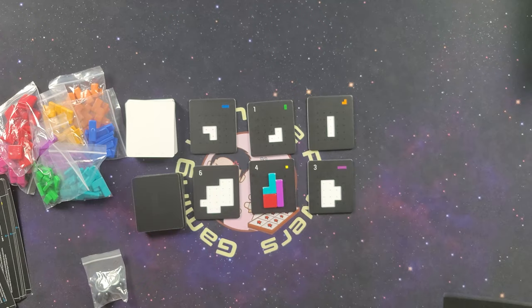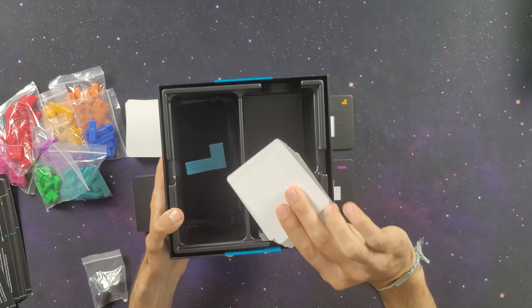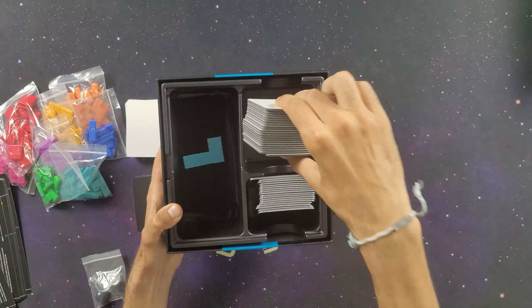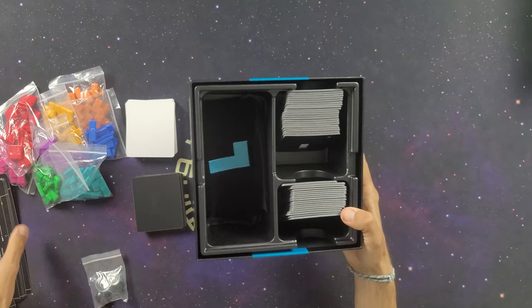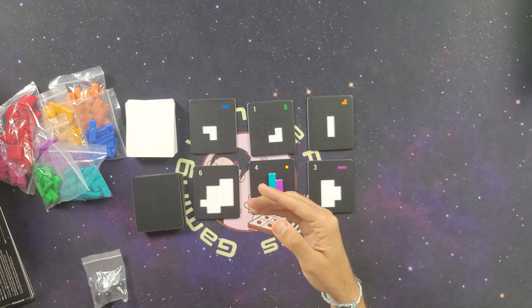The storage solution is great and very simplistic — all the black tiles fit in one section, all the white tiles in another, the puzzle pieces fit below, the mats slide right on top, and the rulebook goes in the middle. Everything fits nice and neat in the box. So wrapping that up, I'm giving components a nine out of ten.